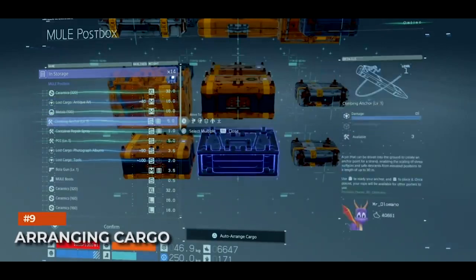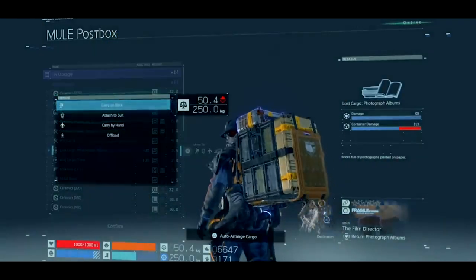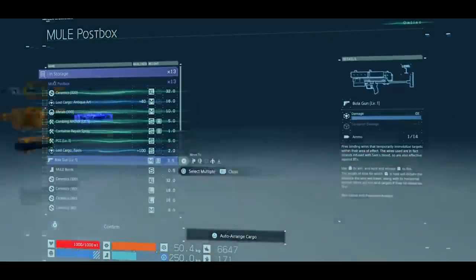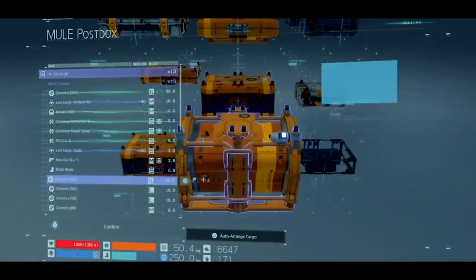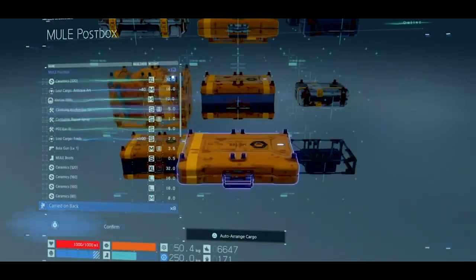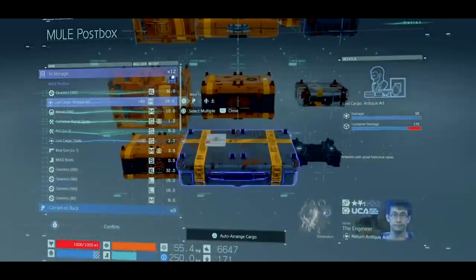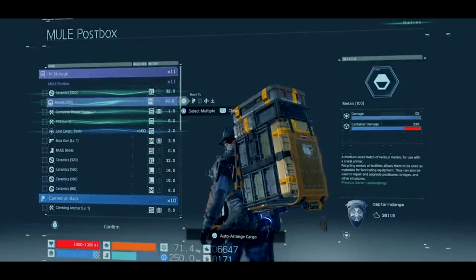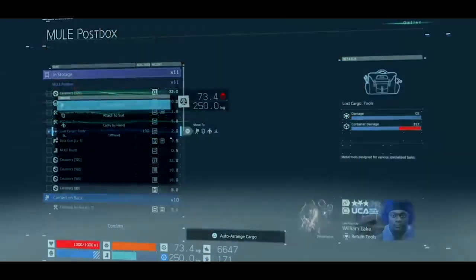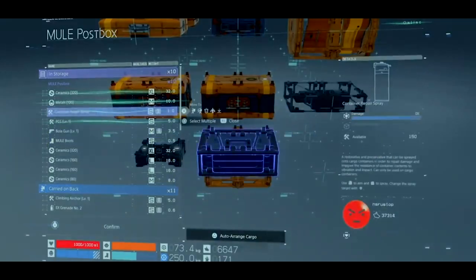Arranging cargo. How Sam carries his cargo, where he places objects, and how much those objects weigh are all variables that define your balance. The game lets you micromanage these things, but there's a much easier method that is highly recommended. As soon as you've gathered the cargo and equipment you need for the trip, click triangle to auto-arrange. The game will give you the most optimal solution, saving you time — and it's really effective.